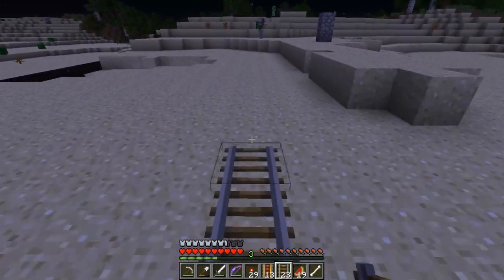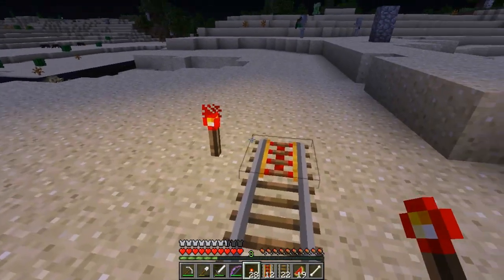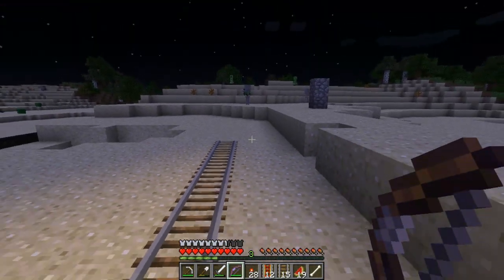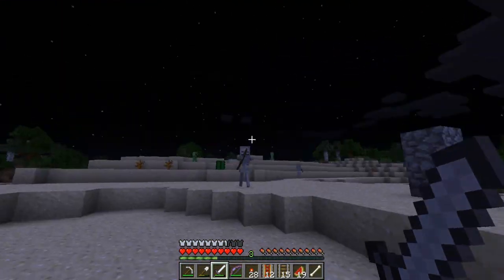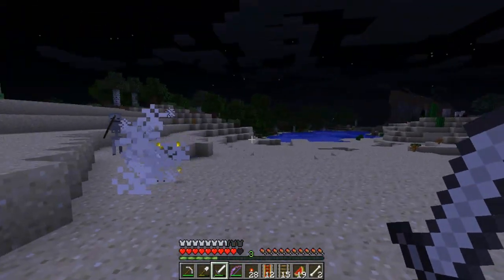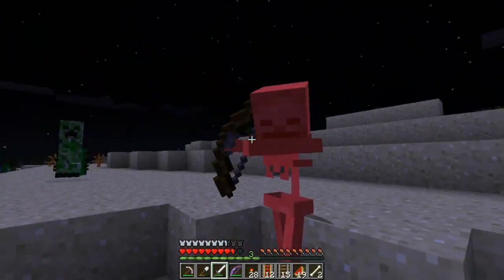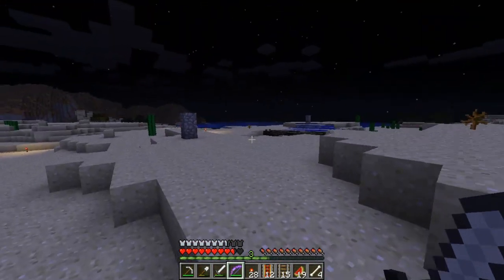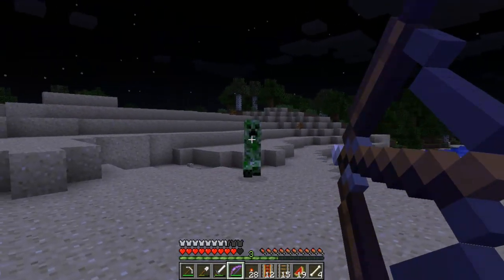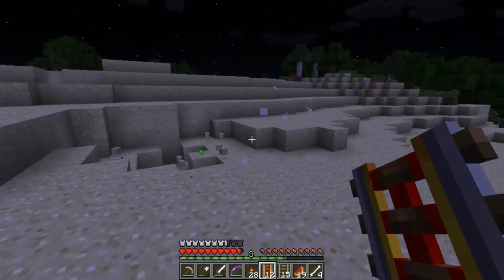There we go. Got to change position on my chair — sitting in this crisscross applesauce. Let's get this guy — there we go, we've got another skeleton. This creeper's going to be coming in the way. Oh, let's take a good shot at this guy — bam, right in the forehead! He should have been dead, but apparently not.